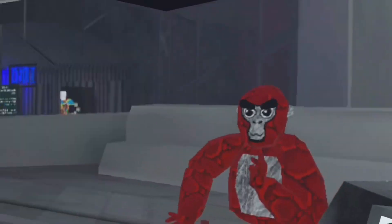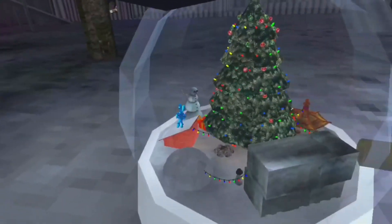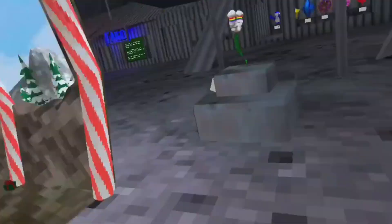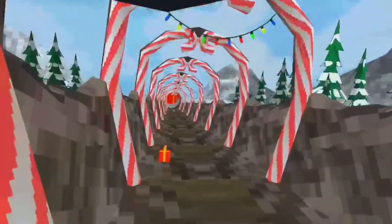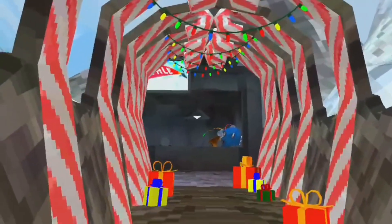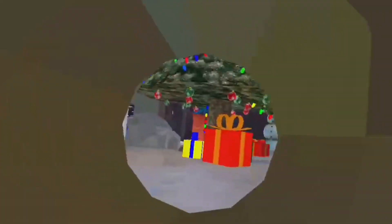I saved the best new update for last. There's an awesome snow globe right here — it's really small. It has all these cool Christmas tree stuff in there. And then there's this tube, and if you walk through the tube you get smaller every single time. There are presents and you can just see how much smaller you get every single time. Look at how small I am right now compared to the real map. And then when you go into the snow globe, what you just saw was very small — now it's just regular and everything on the outside is really big.